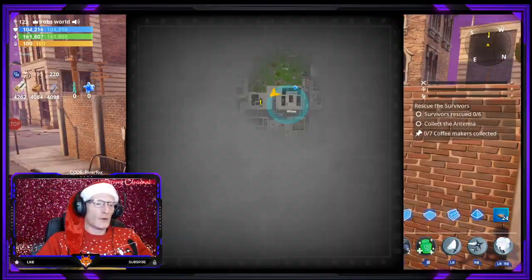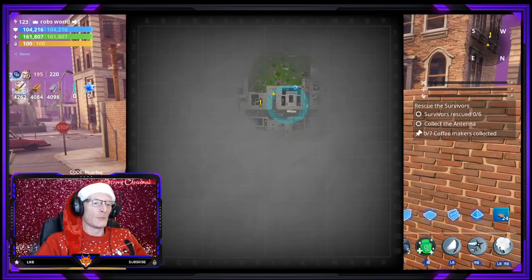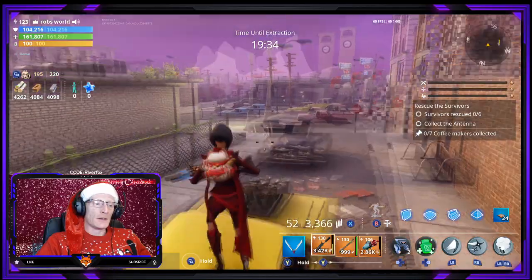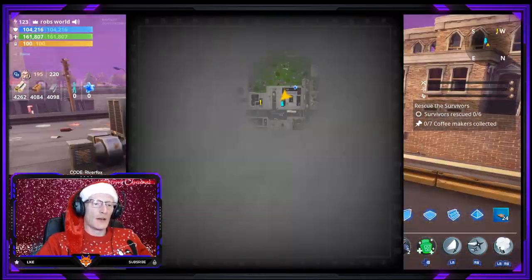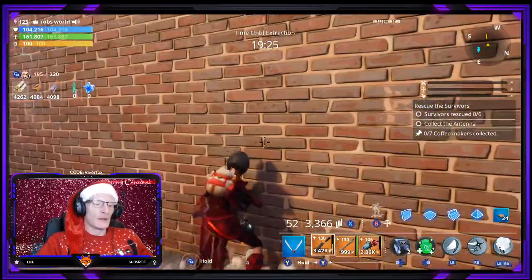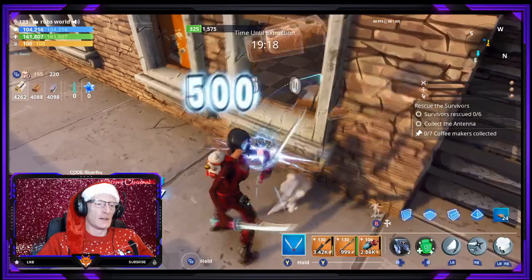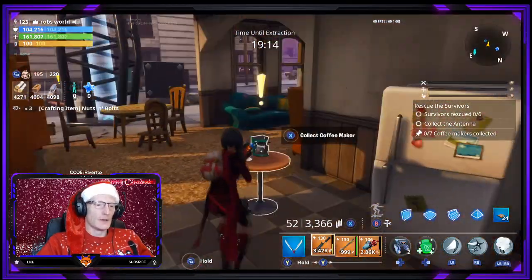With this quest, coffee makers will pop up on your mini map and big map as large yellow exclamation marks whenever you are near them. Even if you move away from that area they will still stay on the map, so you won't have to constantly go looking around for them. We do have one in this building right here, so let's get in here and get our first piece.